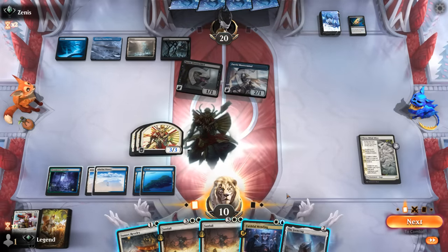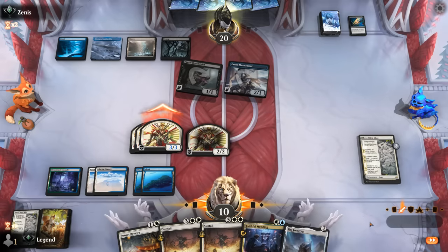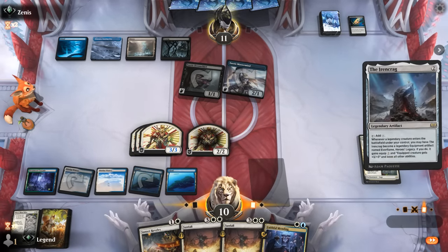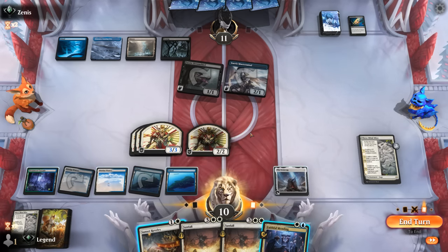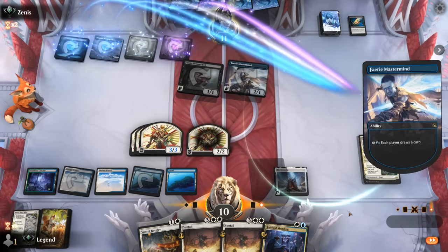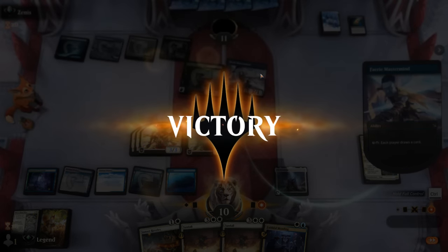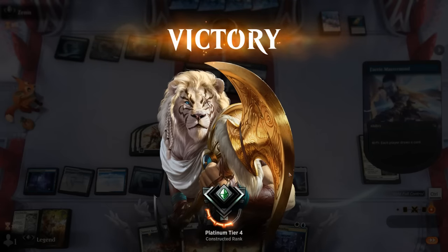We play another Three Blind Mice with Make Disappear backup, keeping an upkeep stop to potentially make a Samurai. Another Spell Stutter — Make Disappear is getting worse as time goes on. We want to go for Emperor; if they have a third counter spell it'll be rough. They have a Mastermind — just want to make a Samurai so we can copy something. Wandering Emperor dies but we've got a board presence. We attack for nine damage. Opponent activates Mastermind anyway and concedes. The Samurai can cross the finish line.